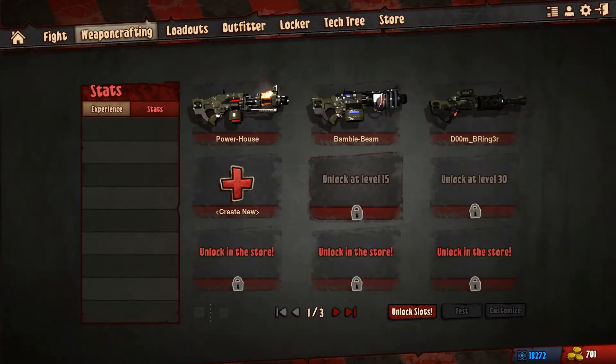Let's start off with weapon crafting. There's a huge variety in weapon crafting. There are shotguns, machine guns, rocket launchers, mine launchers, pulse guns, and much much more.